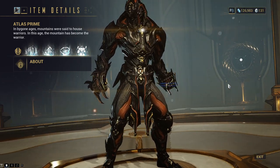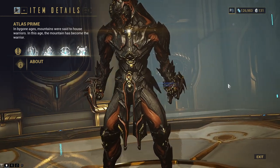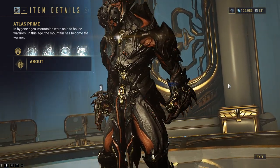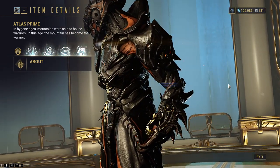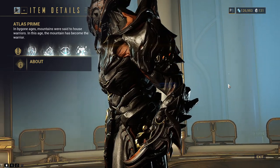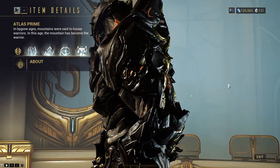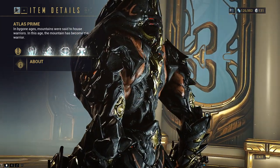Hey everyone, my name's Pupsker, and guess what? Atlas Prime just came out! So let's go over where to farm him and Atlas as well, because why not? Along with Atlas Prime, Death Cube Prime also came out, and I think the Tekko Prime — his cool little punchy gloves — because these things are awesome.